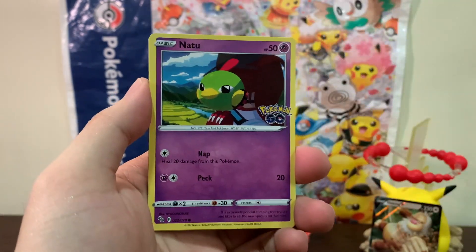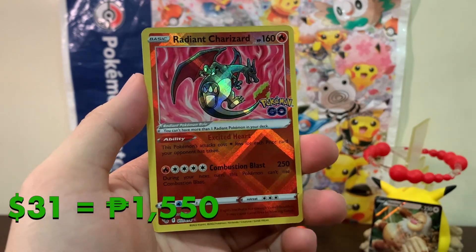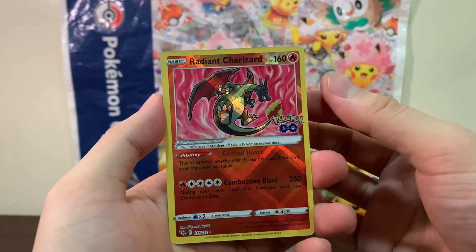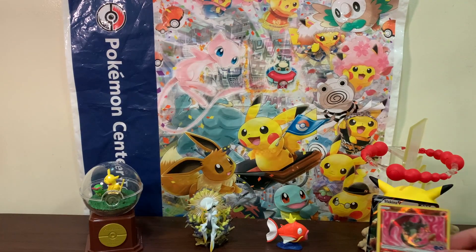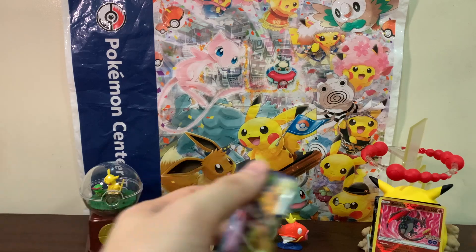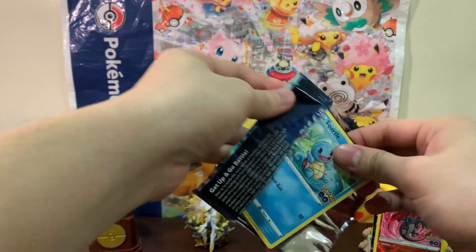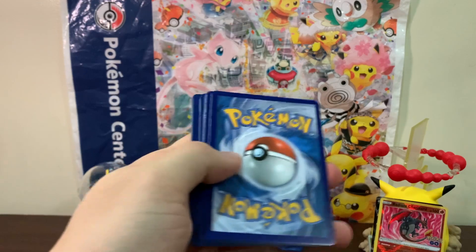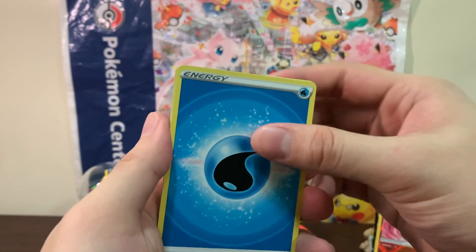We got Gyarados, Eradicate, Arbitar, Natu, Apom, Slowpoke — and our third Radiant Charizard! Charizard is my favorite, but we've now pulled our third one. I hope we pull a Blastoise or Venusaur. I'm not complaining about the third Radiant Charizard, but we really want the Venusaur, Blastoise, or even just the Ditto.